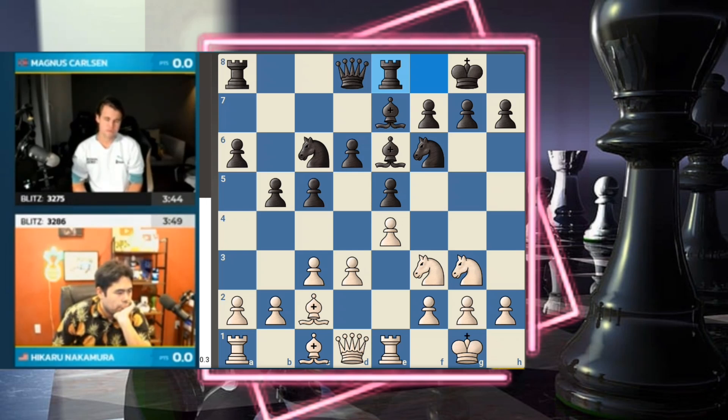Eventually the floodgates are going to open — either by white playing d4, or black playing d5, or action starting when white's knight gets to f5. But right now all the soldiers are sitting in their headquarters drinking coffee.